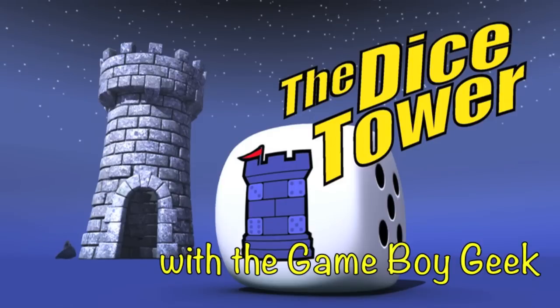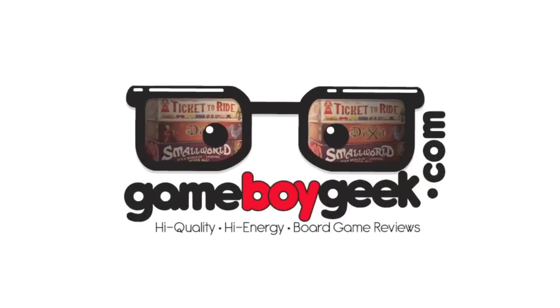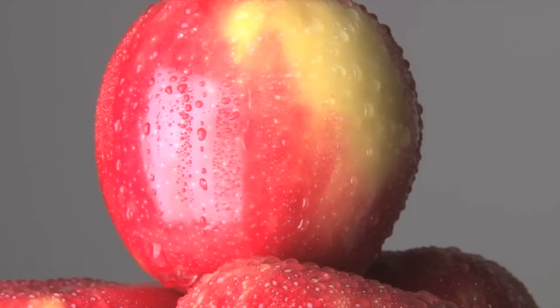It's time for another Dice Tower review with the Game Boy Geek. Hello my friends, it's the Game Boy Geek here. Today we are rolling up to the gates of Nottingham. Some of us might have some cheese and bread, maybe some apples, possibly some chickens running around. We're going to be bringing them in, hopefully legally, into Nottingham. But some of us might be bringing some illegal contraband in, and we're trying to slip those past the Sheriff of Nottingham. This is a game for three to five players. It's all about bluffing and a little bit about negotiation. Let me show you how it's played.